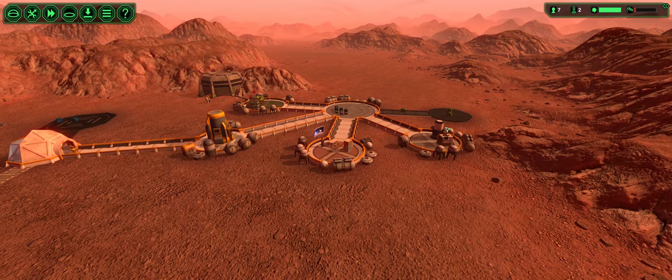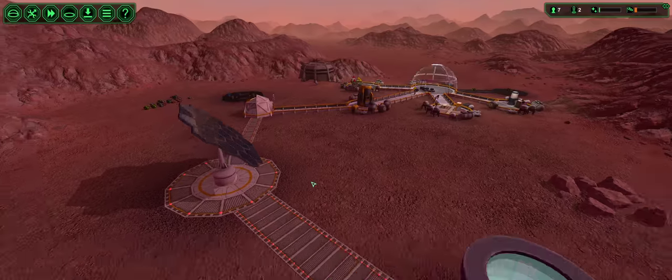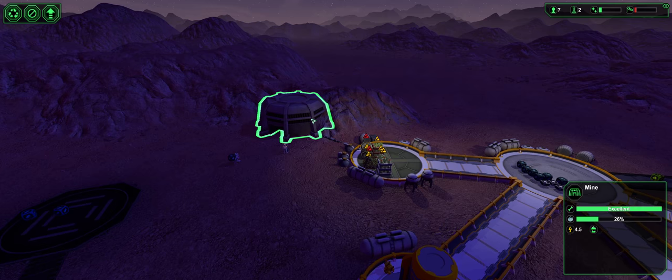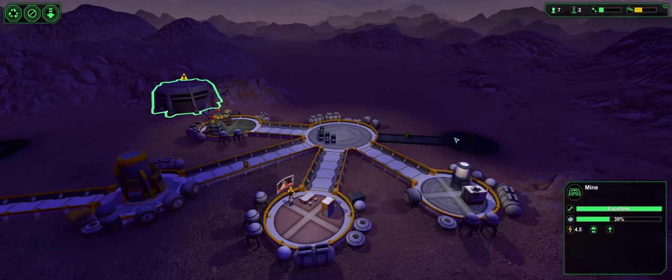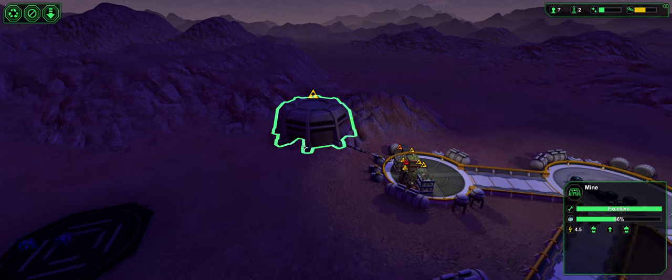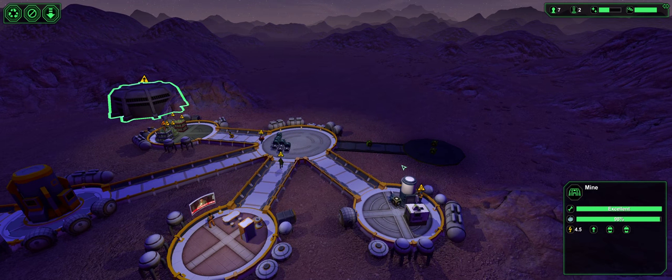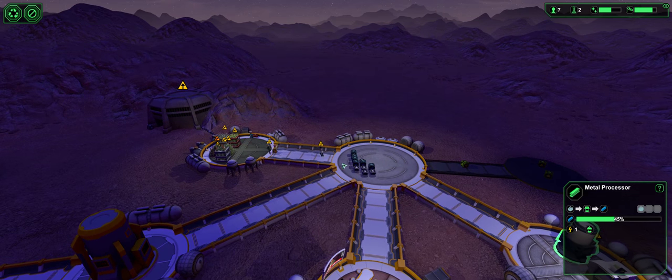Yeah, we really need ores so we can build. I just need people. This bonus will set top priorities so workers go here and build it — I'll do this one first before anything else. There we go — now we're getting our ore.